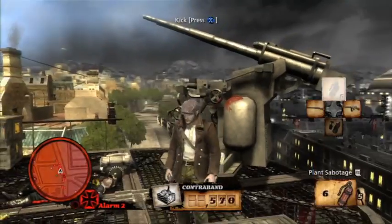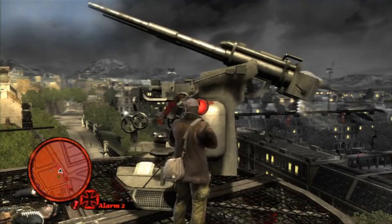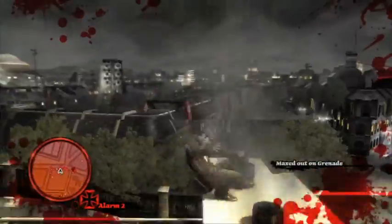When you take them out, you want to blow them up so they'll never bother you again. This stuff is persistent in the game — you'll get contraband as your reward, but the other reward is literally that it's not going to shoot at you anymore.